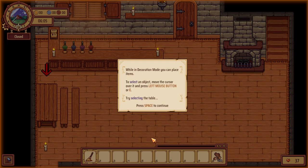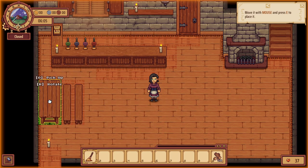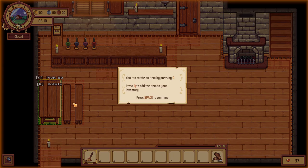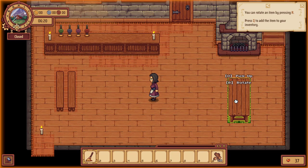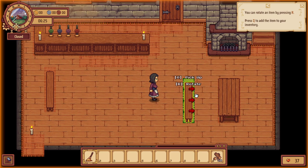In decorating mode you can place items. To select an object, move the cursor over it and press left mouse button or E. To move it, move it with the mouse and then press E to place it. Customers need a place to sit — place the benches so they face the table. Rotate with R, Q to add to inventory. It'll automatically snap to a table.